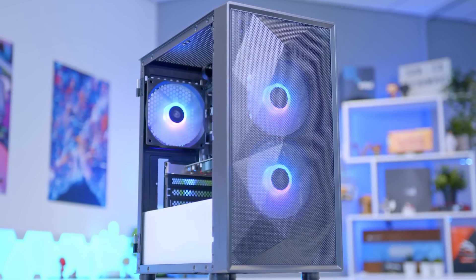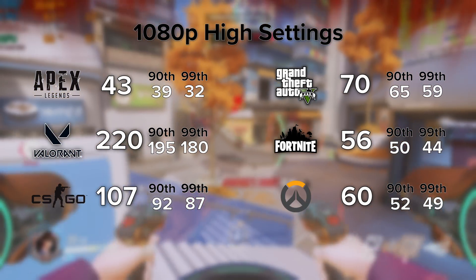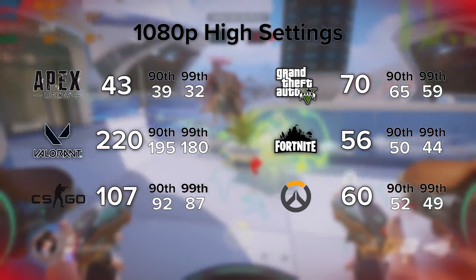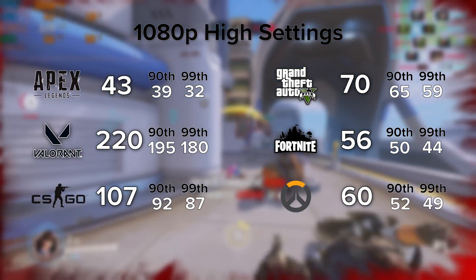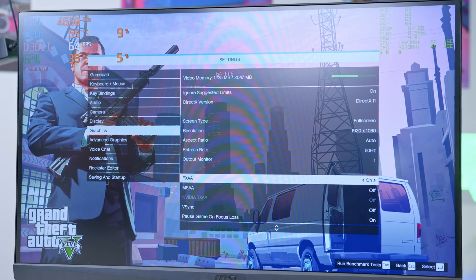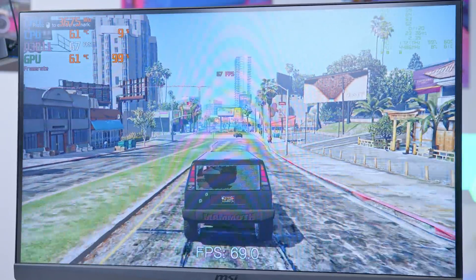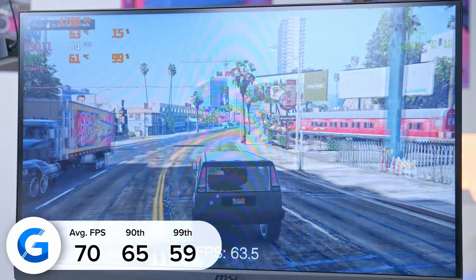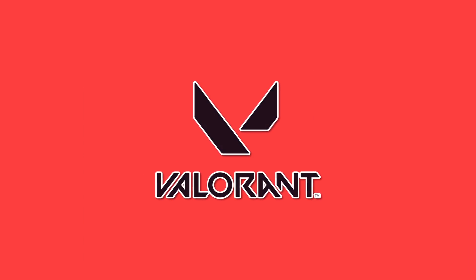Now that we've seen how good this budget machine looks when it's booted up, it's time to see if the performance is actually any good. We tested a wide range of titles. The 1030 is not made for Cyberpunk, Halo Infinite, or Battlefield 2042 — the sweet spot is Overwatch, CSGO, Valorant, and Fortnite: esports-oriented titles where we can still achieve that all-important 60 FPS. In our first gaming test, GTA V, we received pretty impressive results — running at 1080p low gave us 70 frames on average, with strong 90th and 99th percentile frame rates, tested with both NVIDIA FrameView and MSI Afterburner's RivaTuner for maximum fairness.